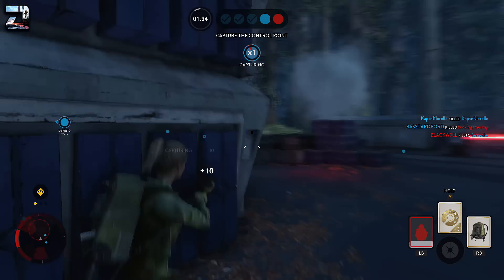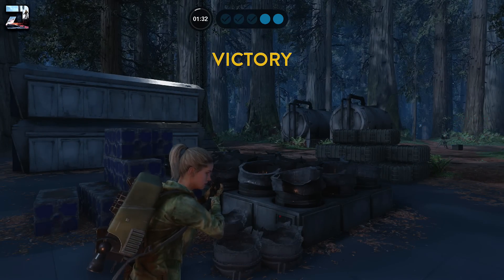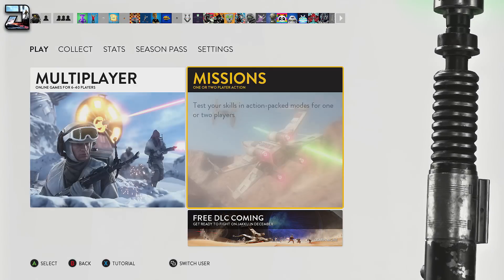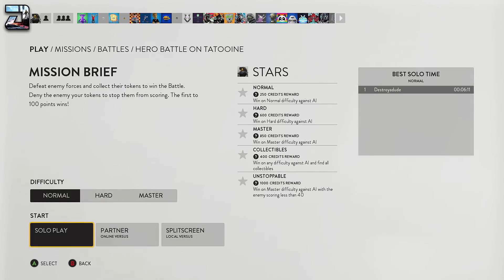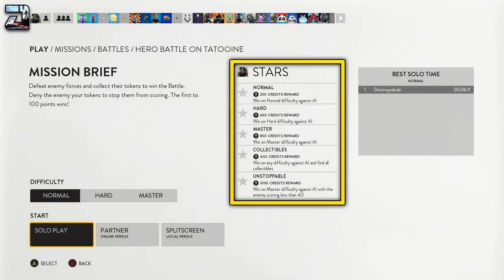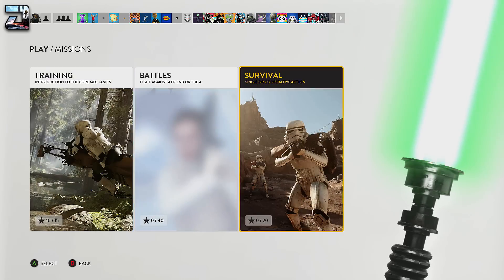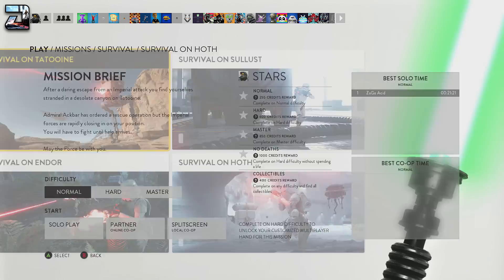Now let's get on with the tips and tricks. The first one is specific to credits — this will not level you up, but if you go into the missions and survival modes in Star Wars Battlefront and play through them earning stars, you will earn credits based on certain challenges or stars earned. You can earn up to a thousand or more credits, though only once per mode. Completing every single mission and map will earn you a ton of credits to spend on traits you want to unlock.